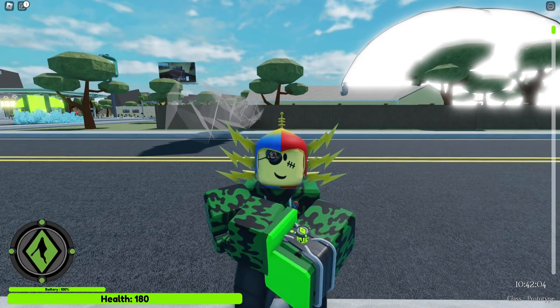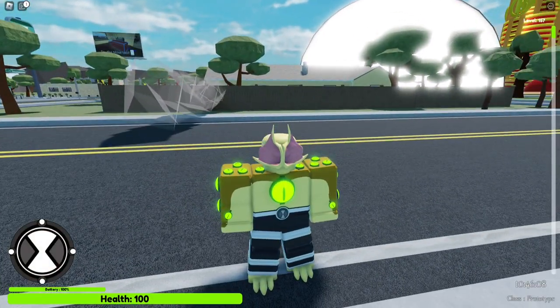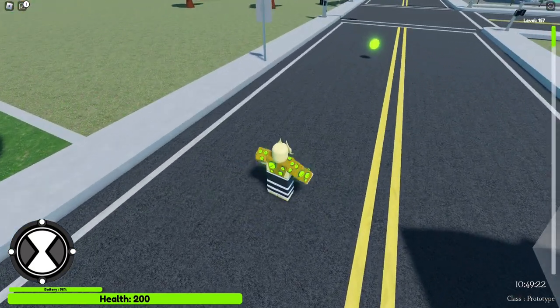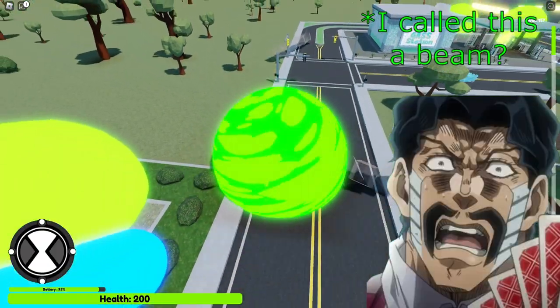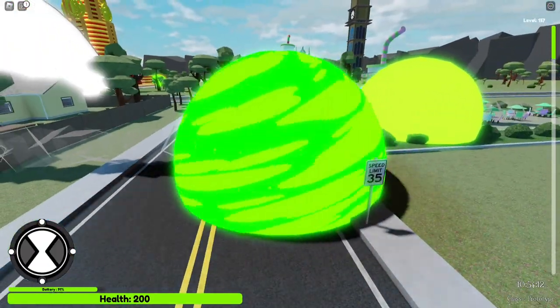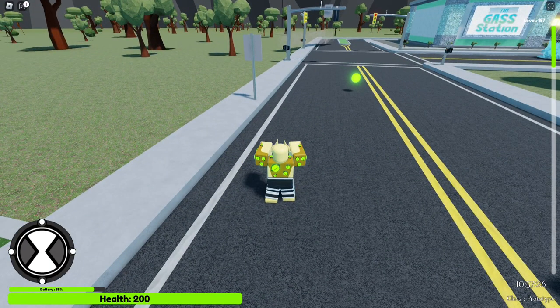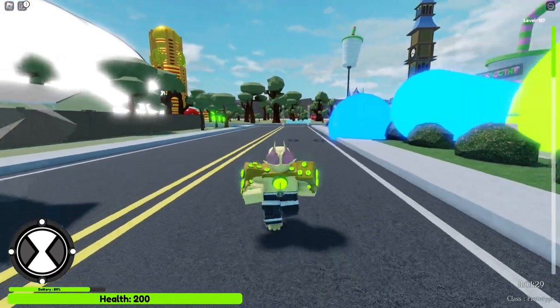Next up is Eye Guy at level 70. He's got a weird, very gross model. Guess what he does — he fires a beam, then a big beam, then a bigger beam. And that's Eye Guy.